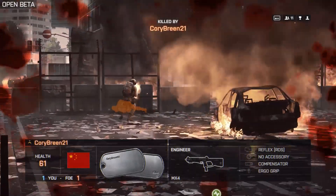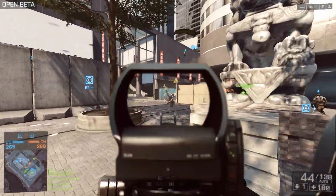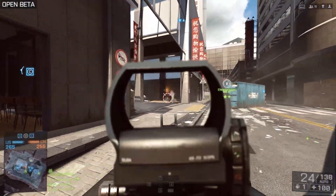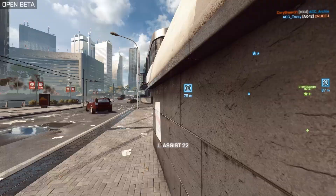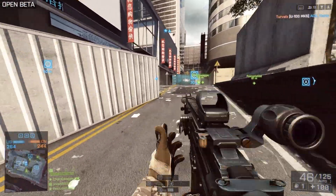Now with Battlefield 4, I feel like they still have those same changes — I'm assuming the gunner still does not have flares and the anti-air missiles still have range. But now you can even laser lock-on with an RPG, and the problem with that is it's a one-hit kill. It's easy mode.